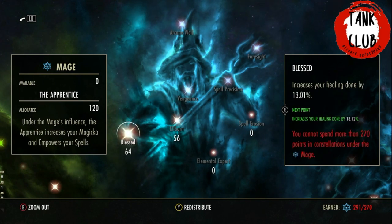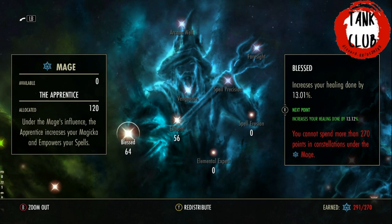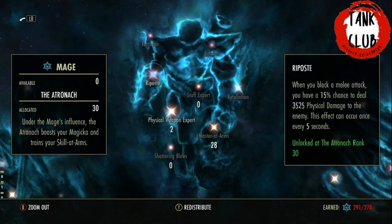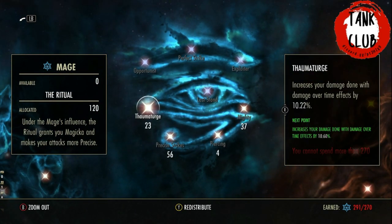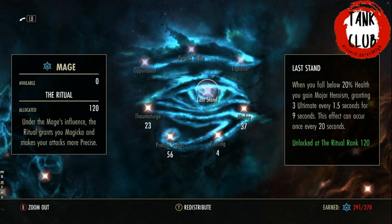For blue CP: 64 Blessed and 56 Elfborn to increase the amount of healing we do with our abilities. 30 points into that tree just for the passive. Spread the remaining 120 points however you want, but the important thing is to get the Last Stand passive — you need 120 points in the Mage tree in the Ritual for the Last Stand passive, which gives Major Heroism. Every time we get hit with a Baneful Mark it's going to proc the Last Stand passive and activate another source of Major Heroism.